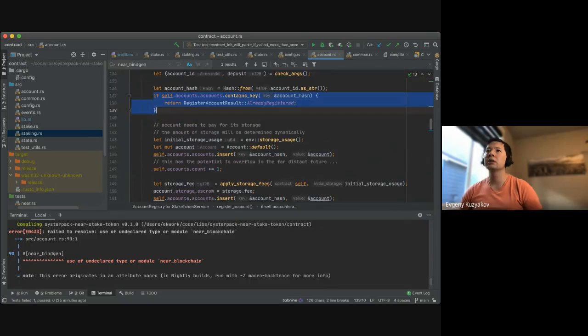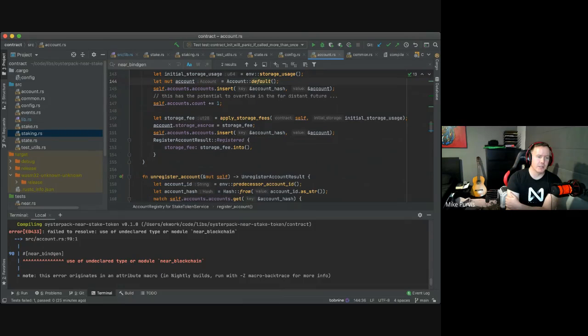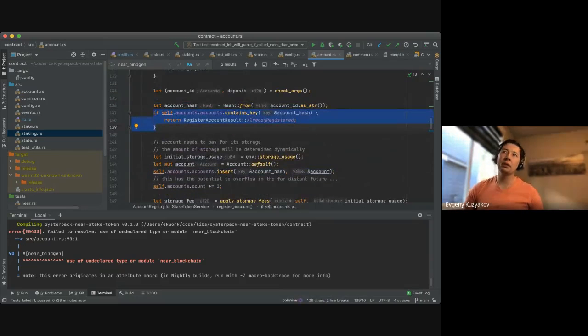There's discussion about preferring explicit code versus the 'elite mode' pattern where you rely on panic to revert an already-executed insert. The more explicit approach is cleaner: you haven't modified state up to the check point, so you know exactly when you're ready to modify. The insert-and-panic approach relies on implementation details of the blockchain for its correctness, which is a bit surprising to read.